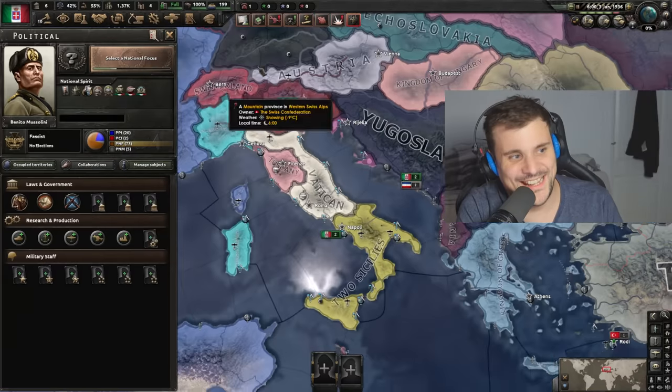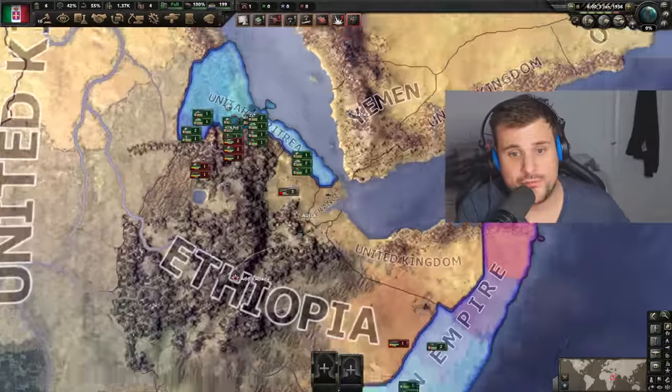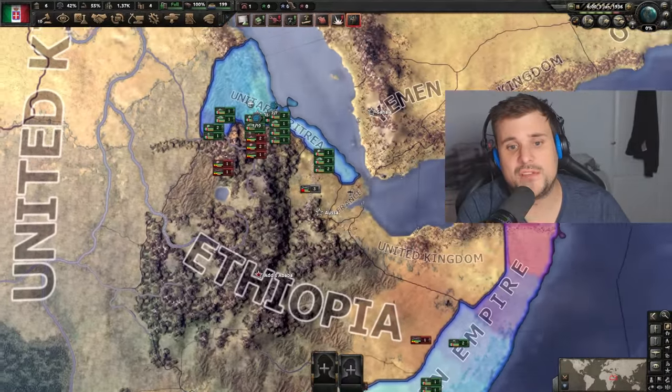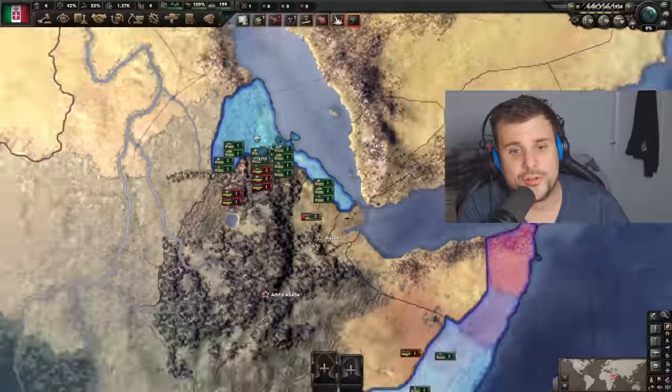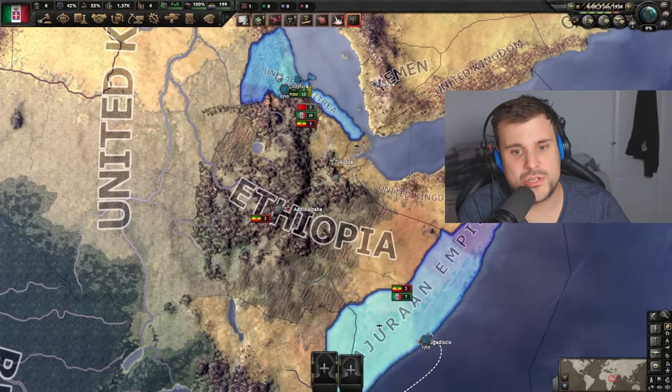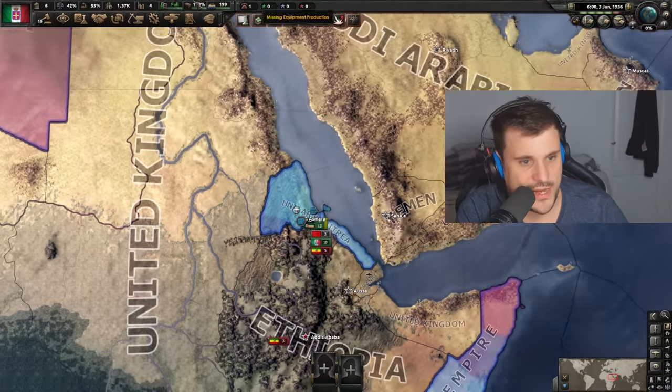Supply in this region - the Horn of Africa - is a lot worse than it used to be. They've removed quite a few supply depots. You've just got two here for central Ethiopia, two in the north, and two in the south. This region just before the capital has bad supply, and this region here has really bad supply as well.